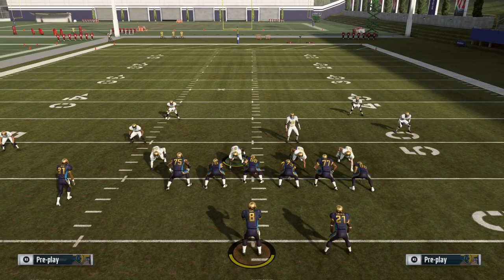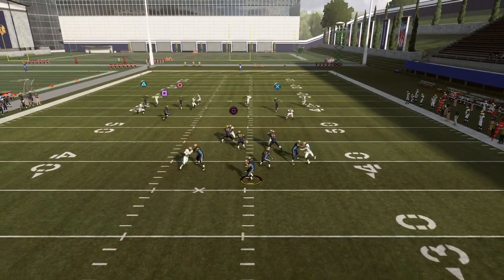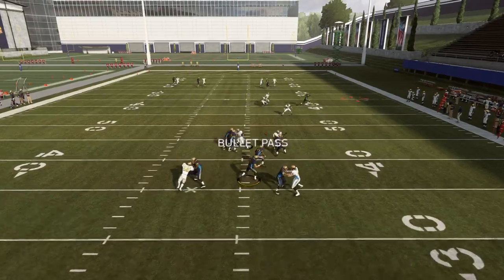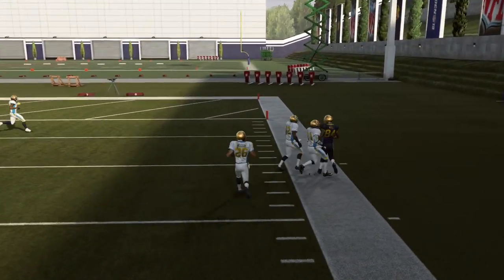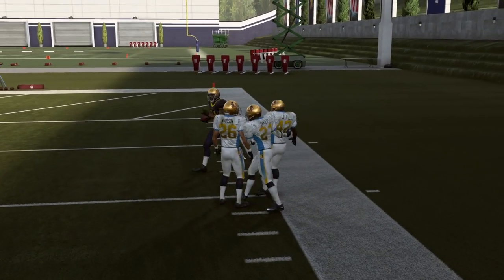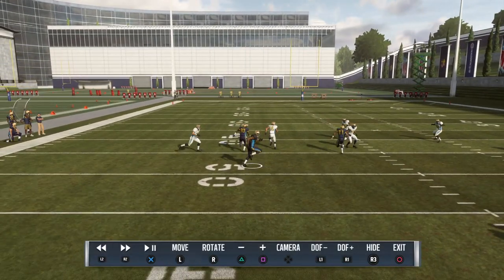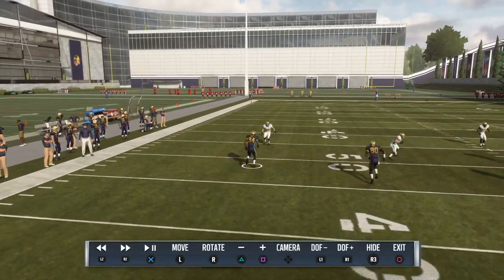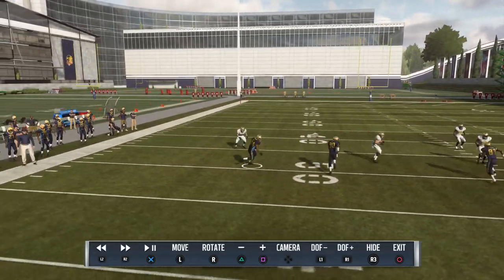You get a huge amount of separation — acres of space to work with. Even lesser receivers will get the same result because that animation just doesn't work out nicely. You can press to do a little bit better there, or even reman that cornerback for slightly better coverage. But otherwise you're going to be exposed, and he has to carry them all the way across the field.